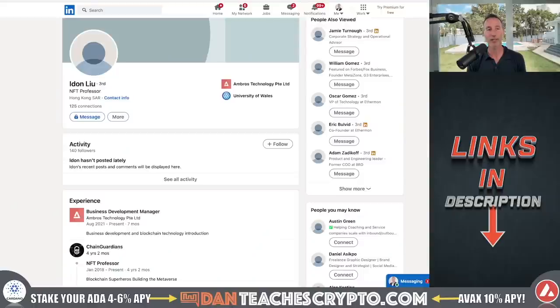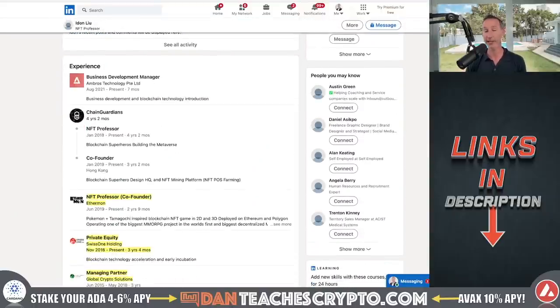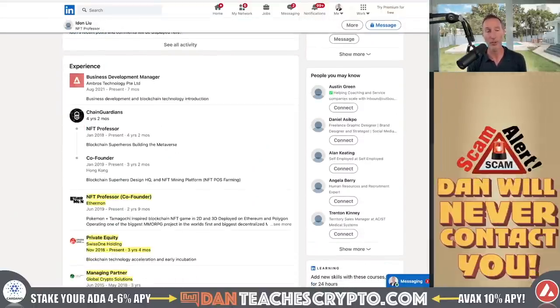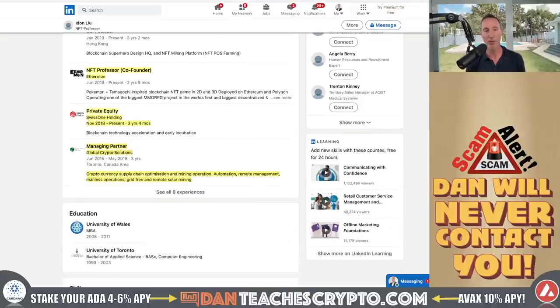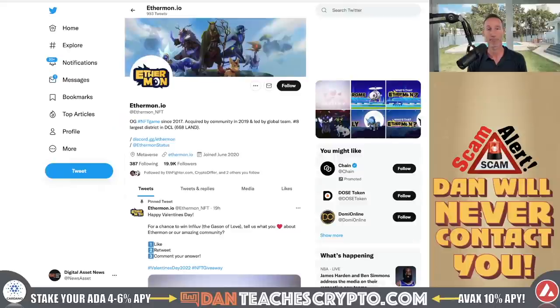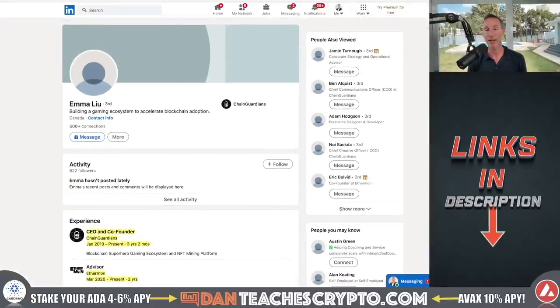And lastly we can take a look at Iden Liu. He is what they call the NFT professor. He's a Chain Guardians co-founder, NFT professor at Ethermon, involved in private equity at Swiss One Holding, and is a managing partner in Global Crypto Solutions. So he and Emma look like they have been in the crypto space for quite some time.